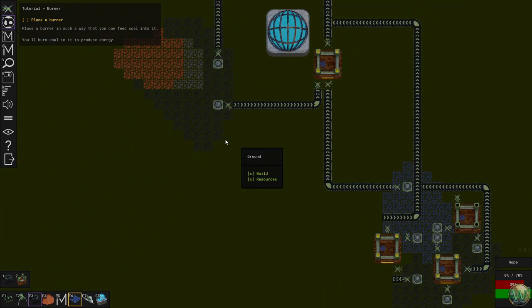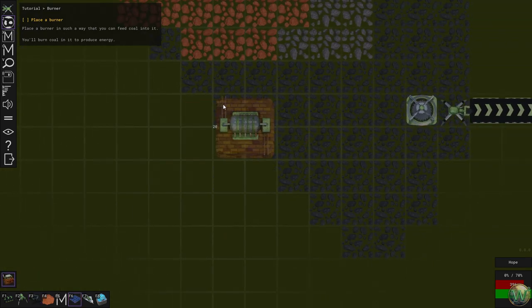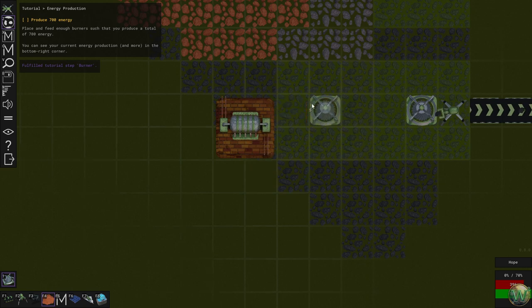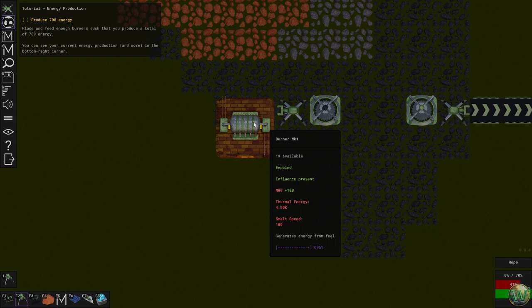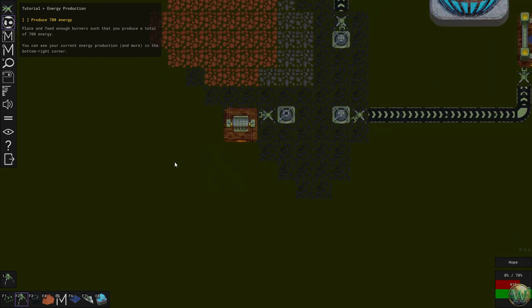Place a burner in such a way that you can feed coal into it — you'll burn coal in it to produce energy. Let's do this: place the burner, then we need a miner here and an arm, and that should burn coal. The coal burn time doesn't entirely say how long it takes — it probably depends on how much is actually being used.